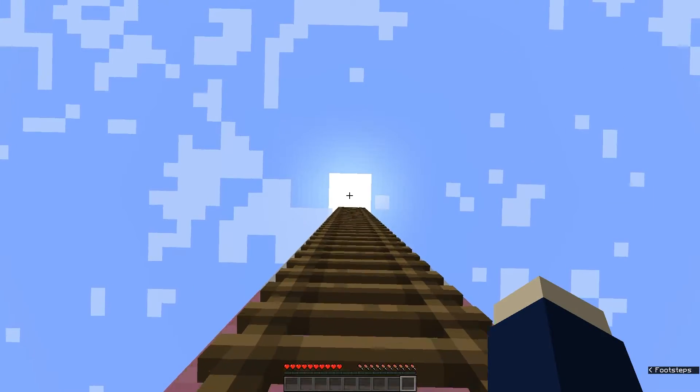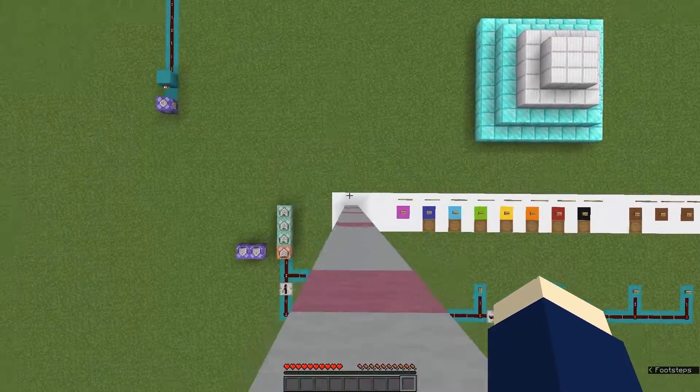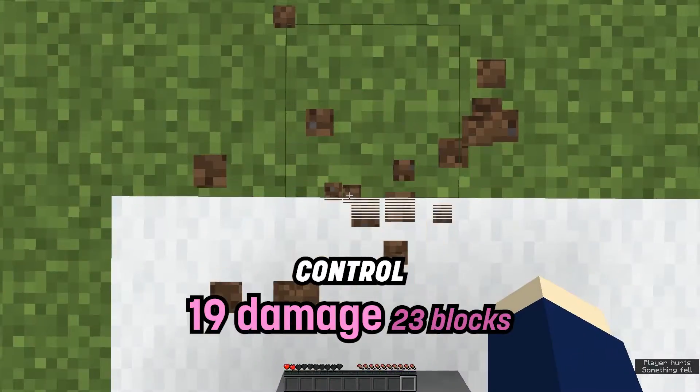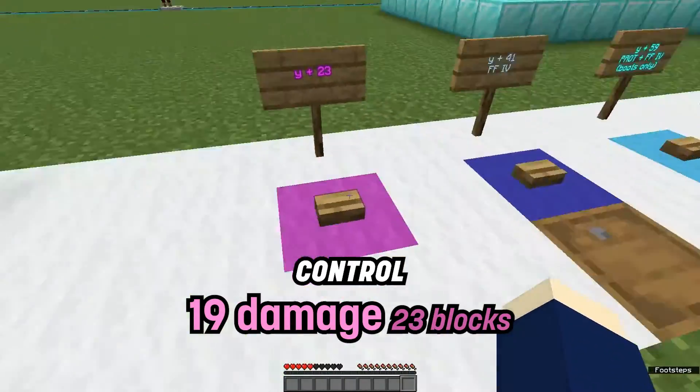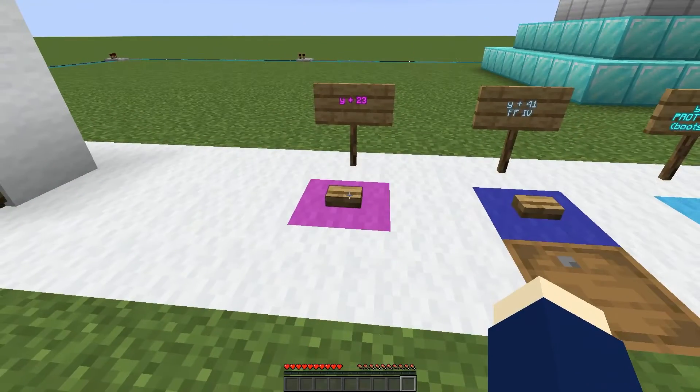I started with a little ladder of 23 blocks — this height will let you survive with a half heart. This button makes it a little bit easier to get to that height. I don't even know why I put it here.